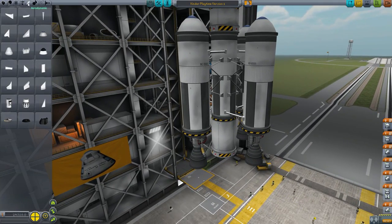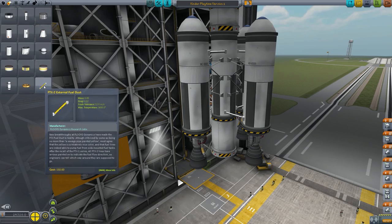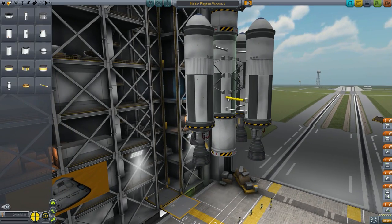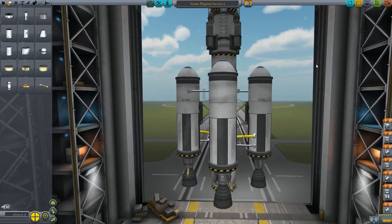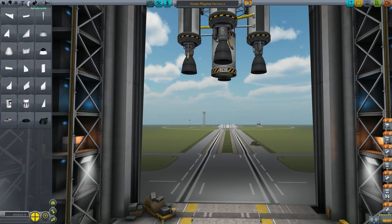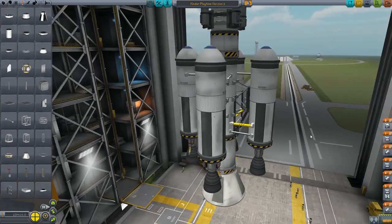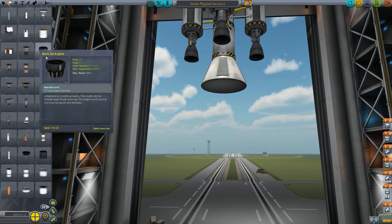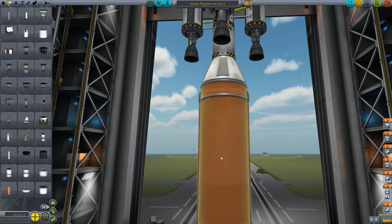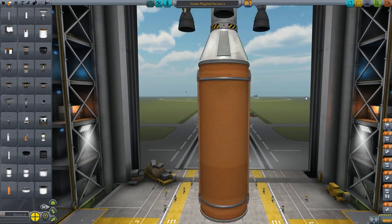What we just did is we put some structure — some struts — I forgot what they're called. Little lines. That way the engines don't fall off and the tanks don't fall off. And then we put the yellow fuel lines. My understanding is it will take all the gas from the outside tanks and put it into the middle one first, so that after those tanks are empty I can get rid of them, and then the main tank in the middle still is full with gas.